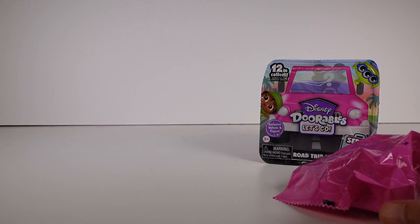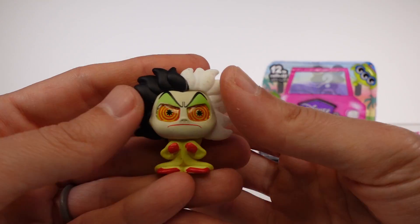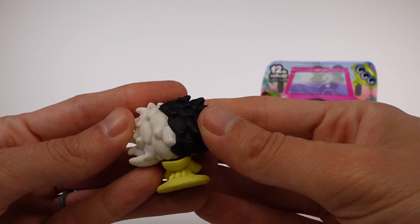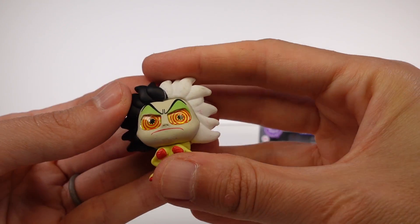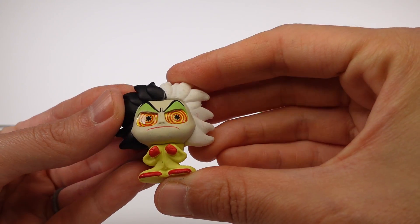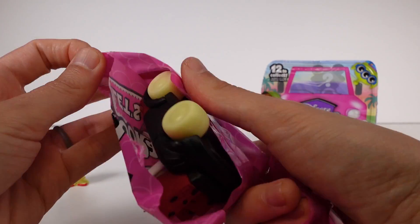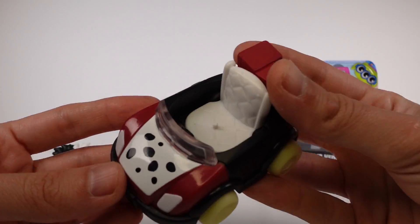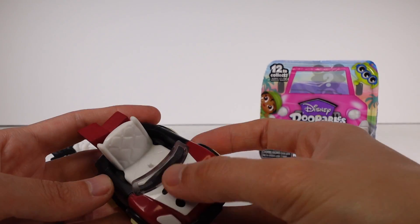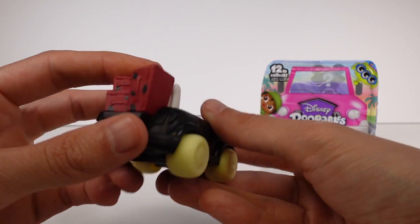Let's see who we got. Let's check out our first one. Oh, it's Cruella! Yes! Look how crazy she looks, oh my goodness. I love her hair. She looks awesome. I love the different eyeballs we have going on — it looks so sick. And then we'll have her vehicle. It looks so good. I'm really glad I got one of the ones I wanted the most. Look at that — little Dalmatian spots on the hood there. Got her luggage in the back.